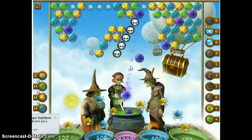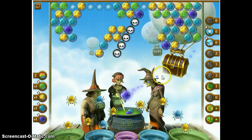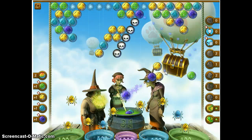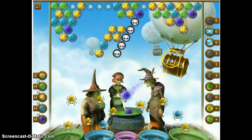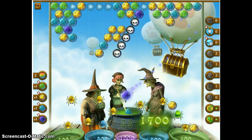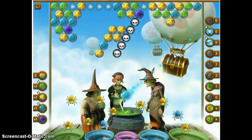Aqua. Aqua again. What am I doing? I've got two more blue spiders down there. I've got lots and lots of blue. I can do it all right here without any rainbow balls. Three left — maybe I can't.